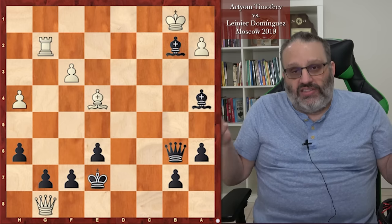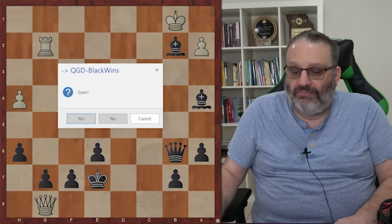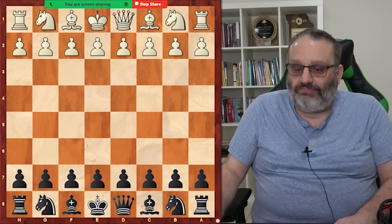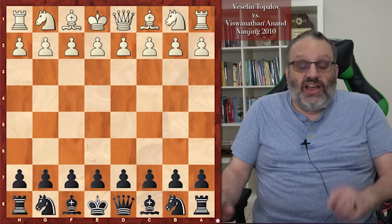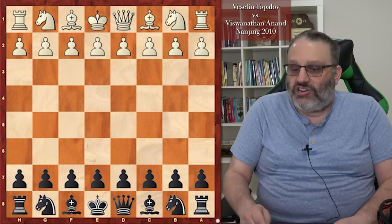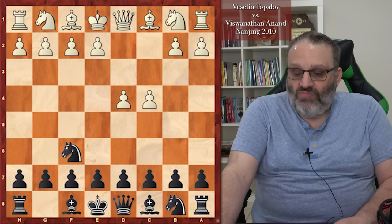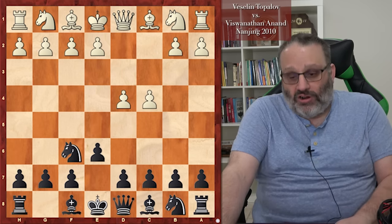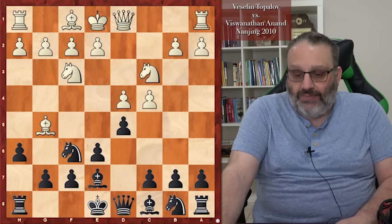White's king was totally unsafe on the queenside while Black's king was perfectly safe on E7 — nothing could attack it. No dark-square bishop for White, can't open the center. Black got the two bishops, sacrificed the exchange, and the bishops and queen were too strong. Dominguez wins. Last but not least: Topalov versus Anand. They actually have a lot of QGD games together. This was played in China in 2010, with a different move order that still reaches the Queen's Gambit Declined.